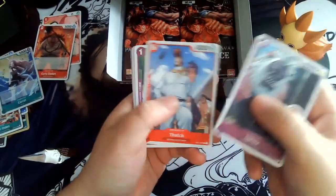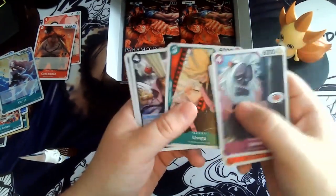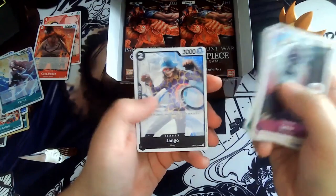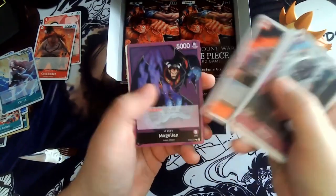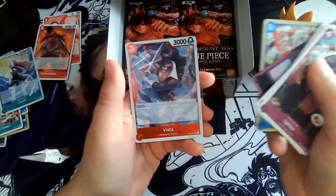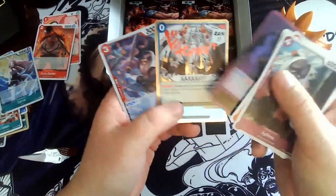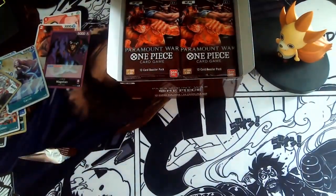Next pack: Sphinx, Thatch, Celef, Usopp, Strawberry, Jango, Izuka, Escort, Magellan — I didn't have that one — Gungung Rain, and Vista. Vista is a really great card — and a leader. We can always have some leaders.